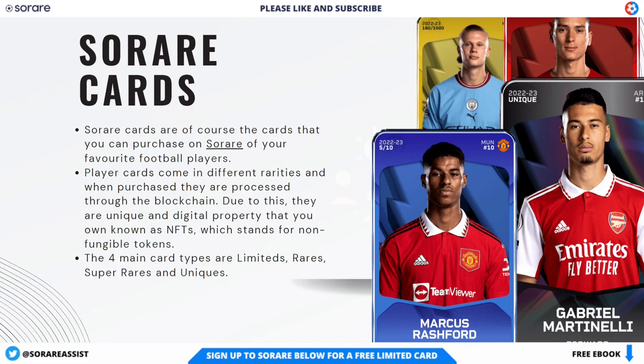For the limiteds, there are 1,000 copies of each player for each season, and likewise 1,000 copies in the rare category. Super rares have 10 copies of each player each season and are more powerful and collectible. Uniques are just that — unique — and there's only one unique card of each player per season. The yellow cards are the limiteds, the reds are the rares, blue coloured cards are the super rares, and the unique cards are usually found in black, as displayed here by Gabriel Martinelli's 2022-2023 season card.